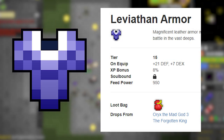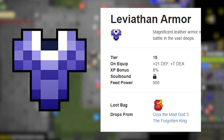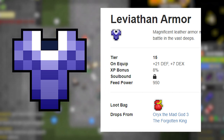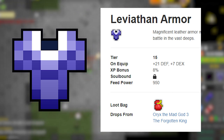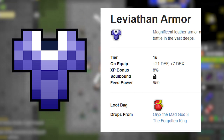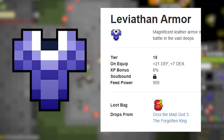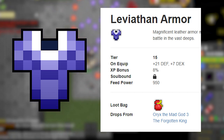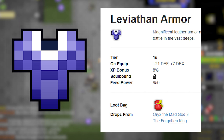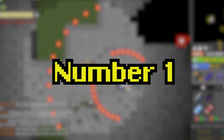Number 2: Leviathan Armor — the tier 15 armor. It gives 21 defense and 7 dexterity, which is a good combination of defensive and DPS stats. The XP bonus is 8%, which is nice, and it drops fairly frequently from Oryx 3 and also from the Forgotten King in the Shatters. This is just a great all-around armor you can use on any character. If you have the Shatters armor or Centaur's Shielding, those might be better in certain situations, but Leviathan is the solid baseline top-tier armor.